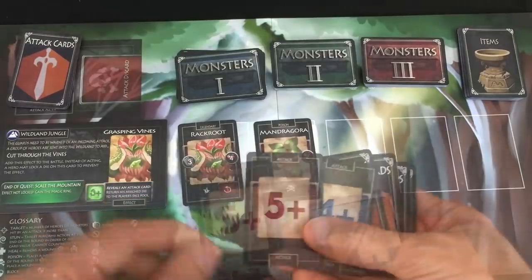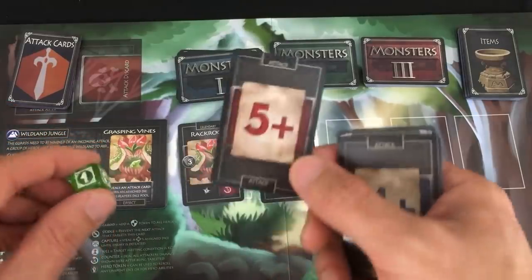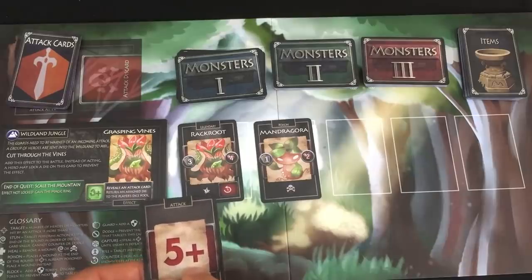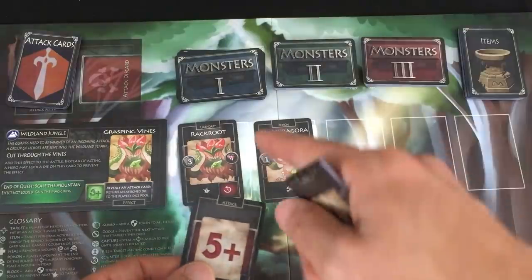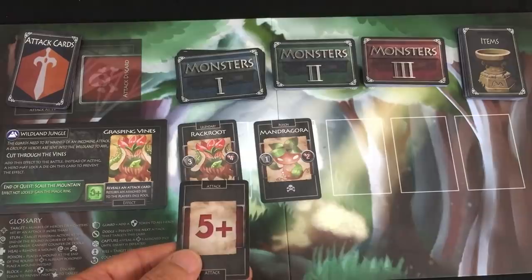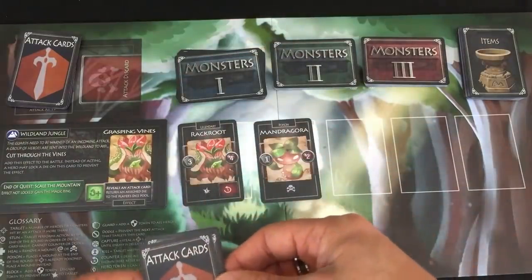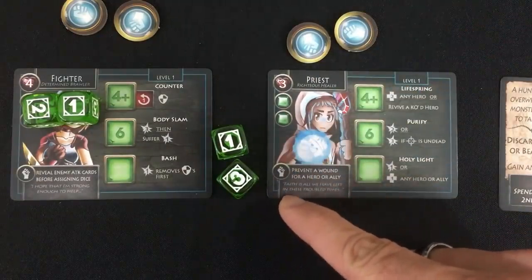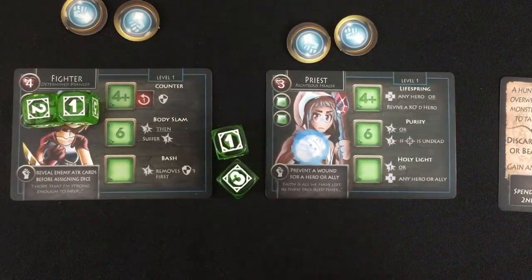Once I've assigned my dice, I flip an attack card for each of the monsters, and they'll generally show a value — the color doesn't matter until you're fighting the boss. The value is both the initiative order, because we go from lowest to highest, and it determines whether they act and who they target. For a five-plus, he'll only attack a hero who also has a five-plus die, and he'll attack the one closest to that five value. At the end of the turn you discard all of the attack cards, and if the attack deck runs out, you lose the game. You can use hero tokens pretty much any time: the priest can prevent a wound, and the fighter can flip one to see what the attack cards are before he assigns his dice, helping you dodge enemy attacks.